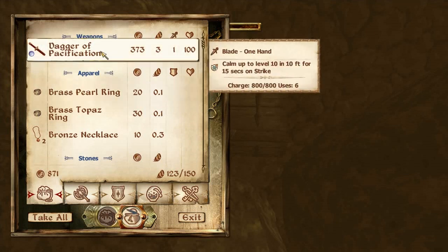Dagger of Pacification. Level 10, in 10 feet... good thing, but I think I will sell it.